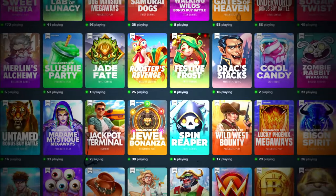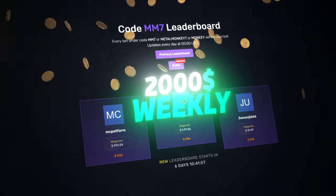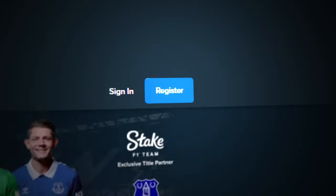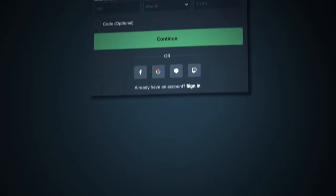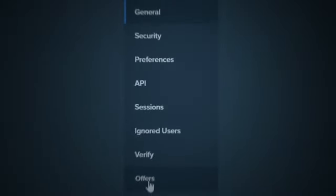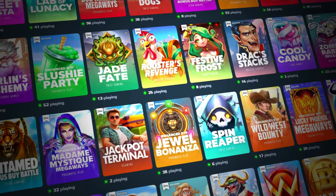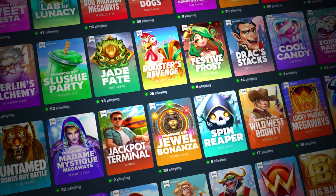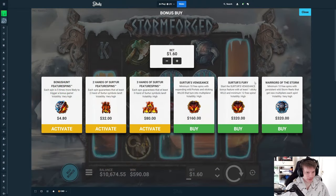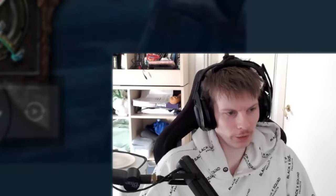Sorry for interrupting, but if you want to support me and have a chance at winning some of the two thousand dollars weekly from my competition, you can sign up by clicking register and then typing in code 'metal monkey 7'. You can also go to settings, then offers, and type in 'metal monkey 7' there — you can only do this in the first 24 hours after signing up. Enjoy the rest of the video, thank you so much.